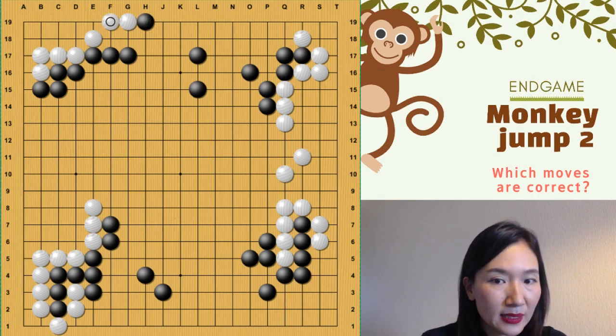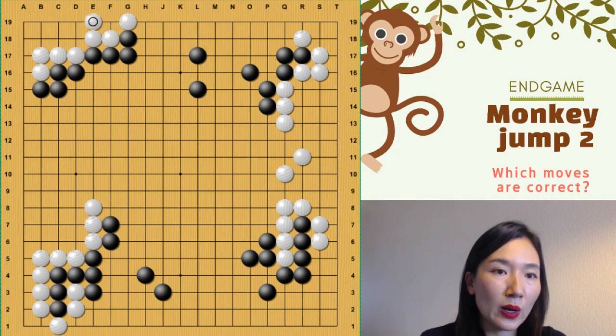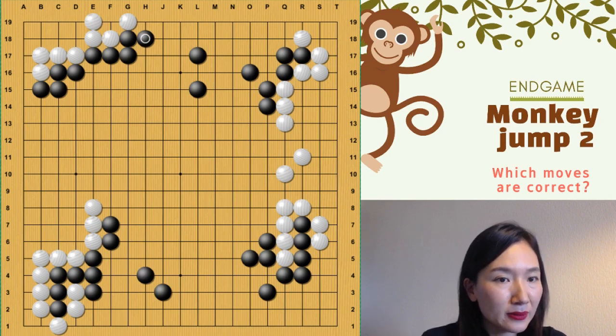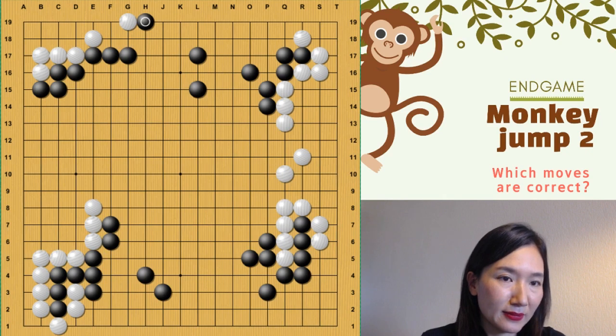And then white plays there and black answers like this. But if black plays there, you can do that too, but you will lose around one point. So better, you better play this one immediately.